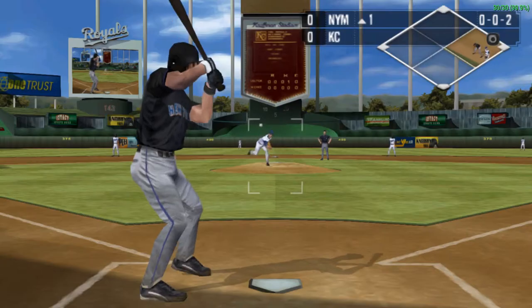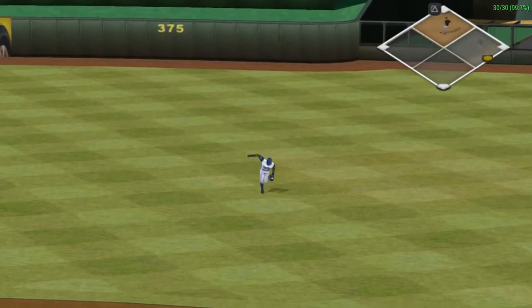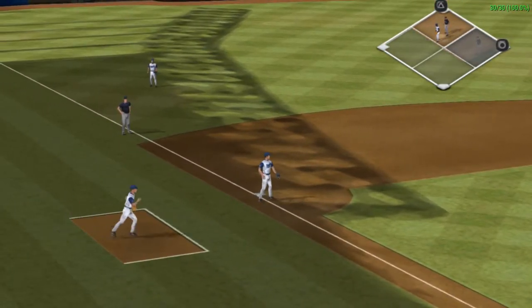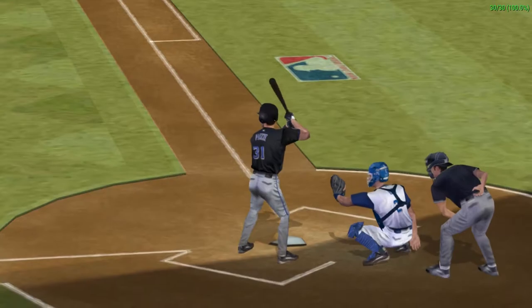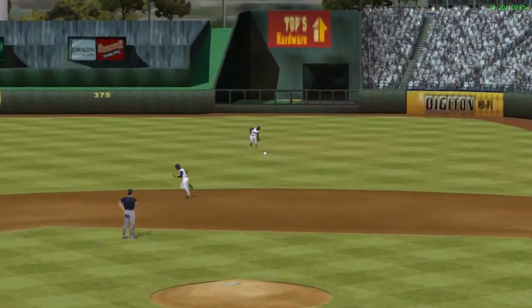Here's the pitch. On the ground. Piazza sends one through the hole. It's a single. He does a great job finding a hole in the infield and hit the ball right through it. That's another hit given up by Greinke.